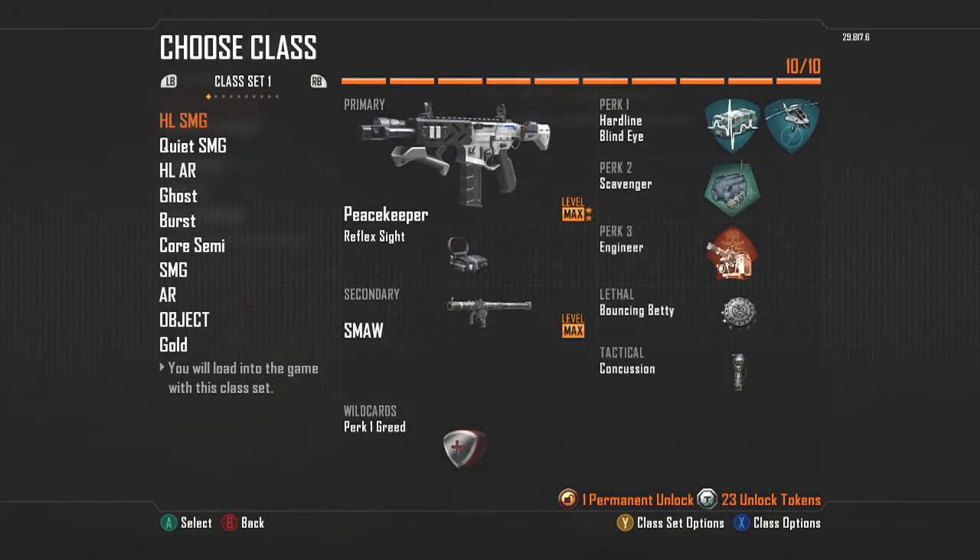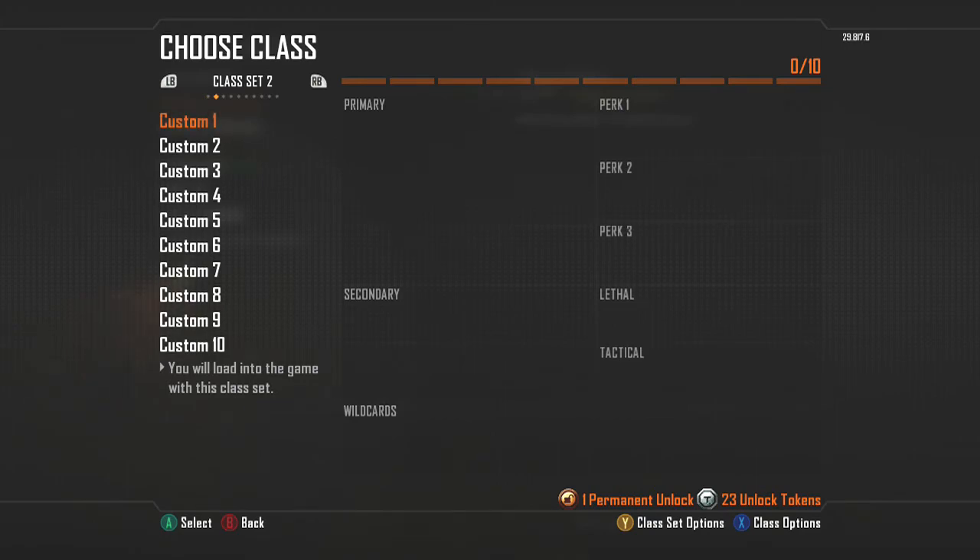Right now I can have a hundred custom classes. Why would you want more than 10? Here's what I do — I normally play both core and hardcore, so my first five classes are my hardcore classes and my bottom five are my core classes. I only really get five classes to set up per mode. Now though, I can use class sets — I could have class set one be all hardcore related and class set two be all core related.